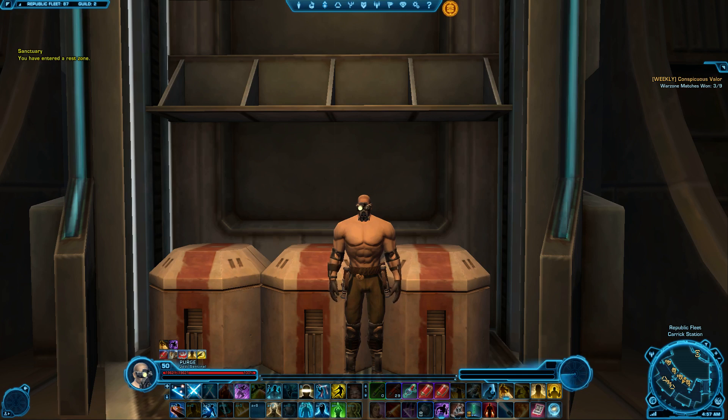As you can see from my buffs, the numbers I'm going to be showing you on my character screen are with full buffs and my stim. Purge is biochem, so he has this beautiful reusable might stim that is absolutely fantastic, and it's still one of the main reasons why I like having biochem on my characters — because buying these things over and over again is a big hassle. Sometimes I forget to do it, go into a warzone, and I just don't have it.